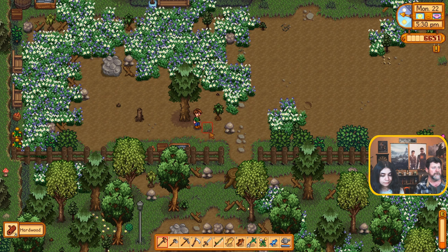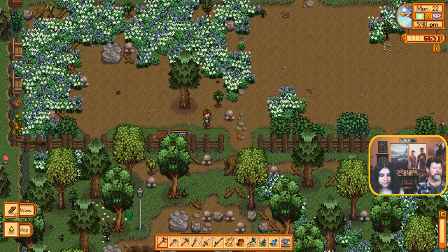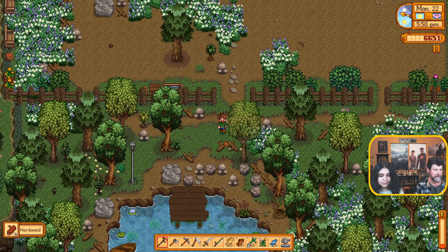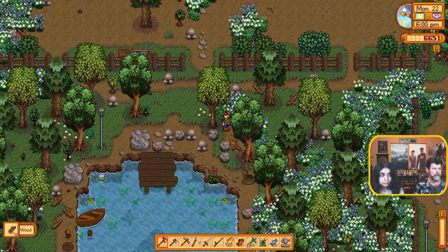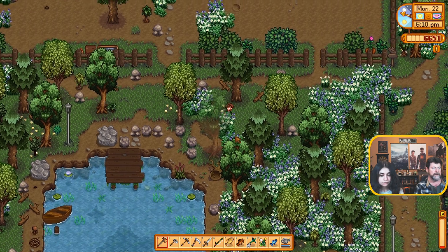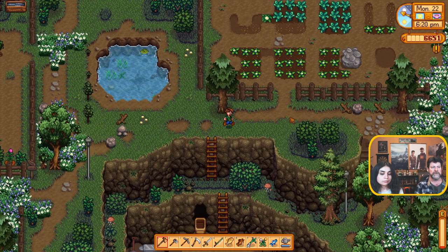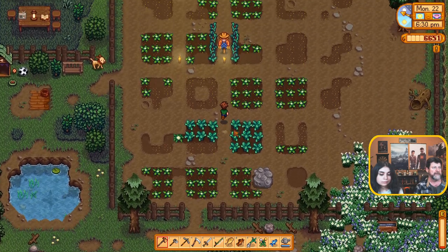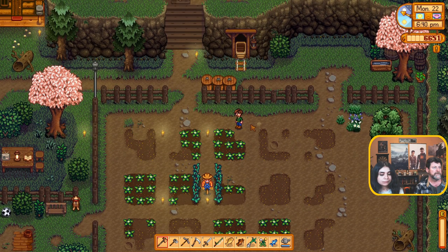Do trees fall over on their own? I don't remember ever leaving stumps — every once in a while I find one. Only if I run out of energy, or it was too dark to see. So what else do we need wood for? Building that one bridge was important. Any projects like that bridge — it was just wood, not a community center achievement? I think it's pretty much just building.